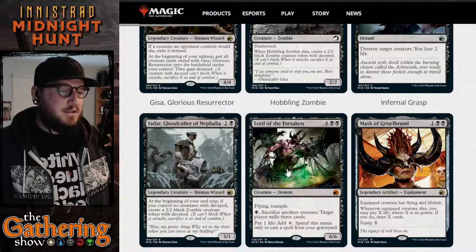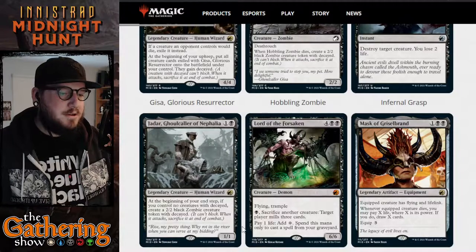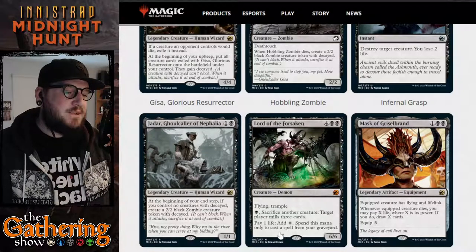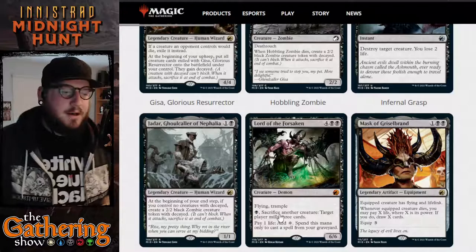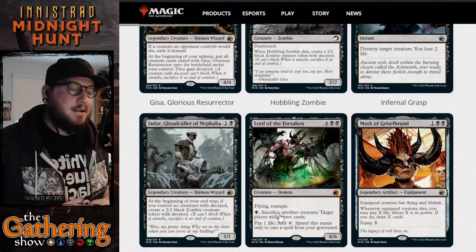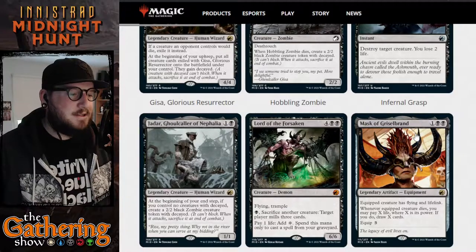The next black card is Lord of the Forsaken — a mythic rare. For four, a black, and a black, you get a 6/6 demon creature with flying and trample. You can pay one black to sacrifice another creature, causing target player to mill three cards. As long as you have black mana you can make someone mill a ton of cards. You can also pay one life to add colorless mana, but only to cast spells from your graveyard — great for flashback spells.